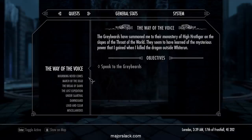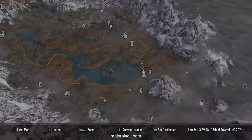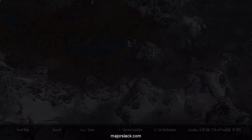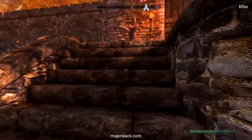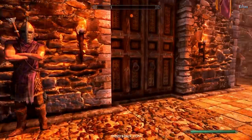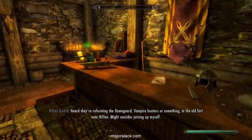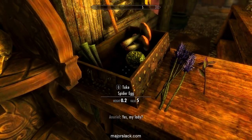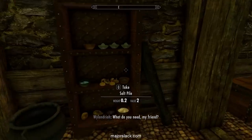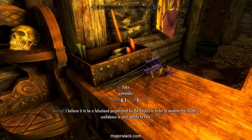Mistvale Keep has a little alchemy shop off to the left. As long as the shopkeeper isn't behind the counter, we can grab a couple - do a quick save before you do this. This isn't stealing? It turns out it's free because we did her a favor.